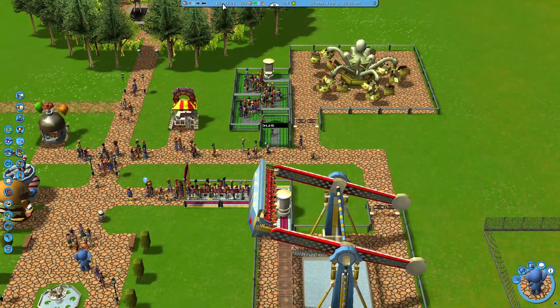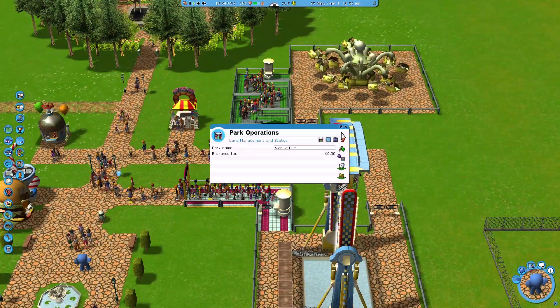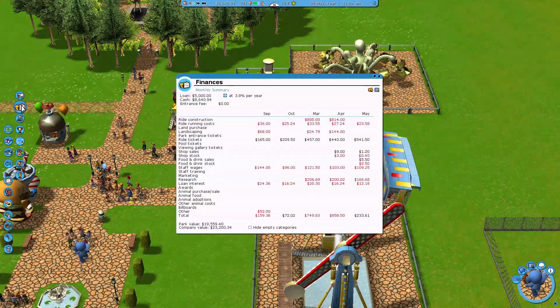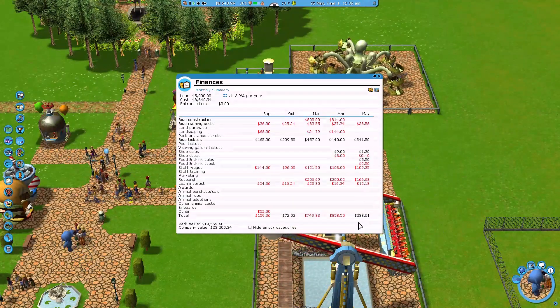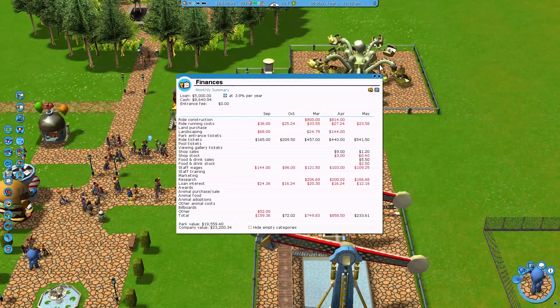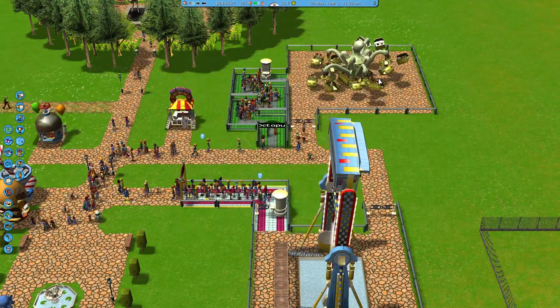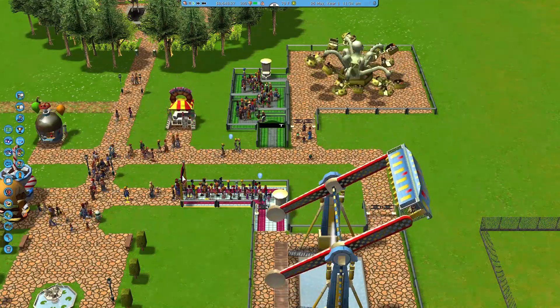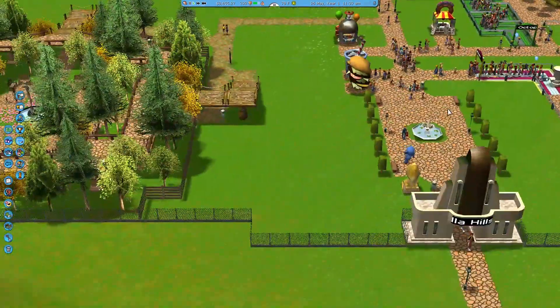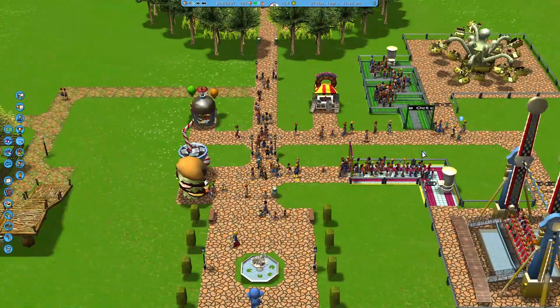If y'all know the significance of me calling the park inspector Eve, let me know. How are finances? Park operations - am I making money now? Yes! For May we got a plus. Adding in that ride helped!